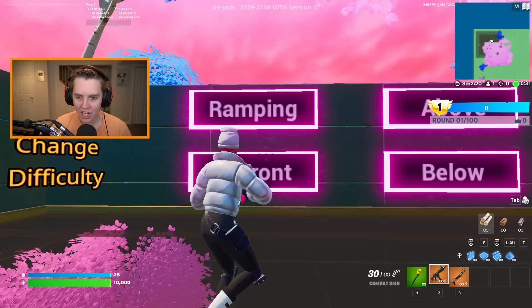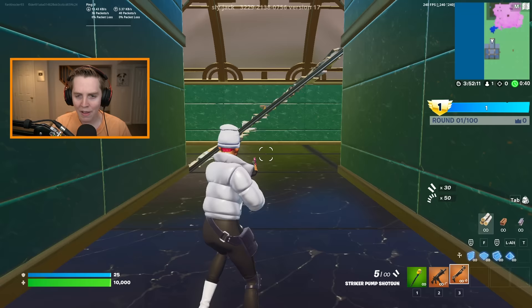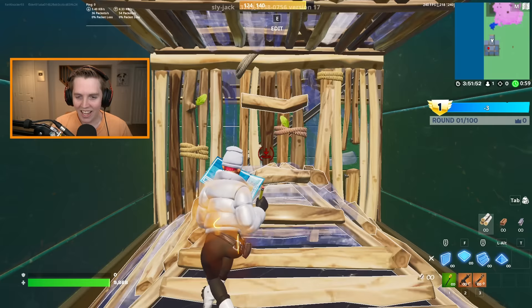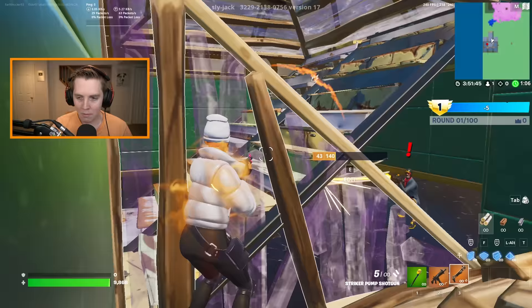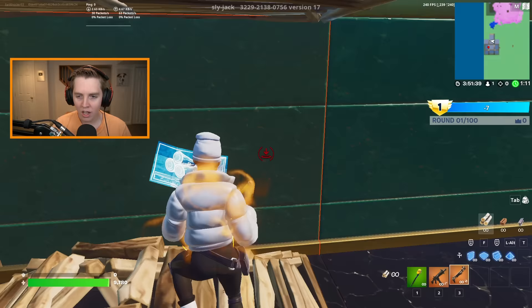We then have four different options as well as the ability to change the difficulty. The four of them are: ramping, in front, above, and below. I'll do the ramping first because it's kind of my favorite. How this works — you're going to piece up a guy who will spawn on the ramp. You're going to run up, build, and piece him. But as you go to piece him, you want to do it behind cover where he basically cannot see you.